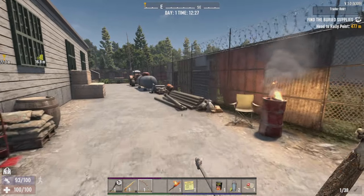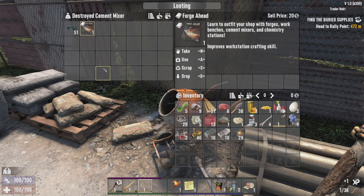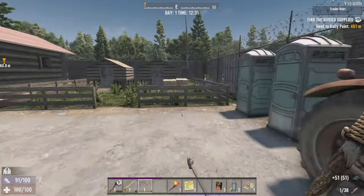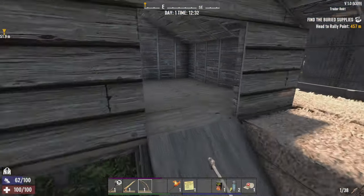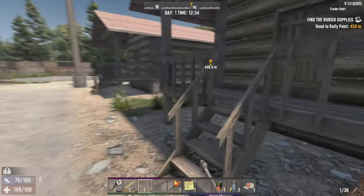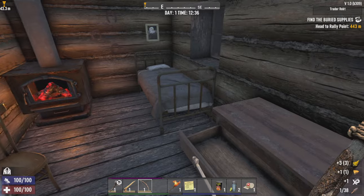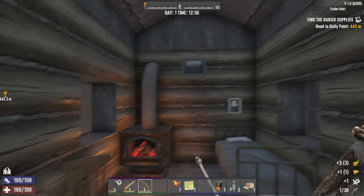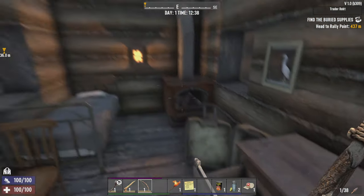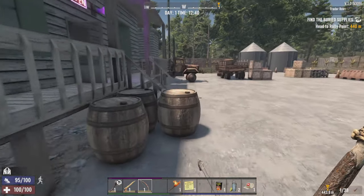Nothing in here — why am I here? I'm attracting the attention of every zombie in the area. Another forge ahead. Any birds' nests in here? I did pick up a few eggs and a bunch of feathers along the way. Some free food — not good food, but I'll take it. I can't break that because it's trader things and stuff.